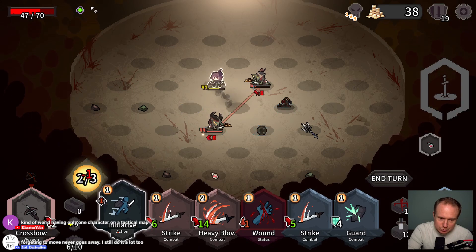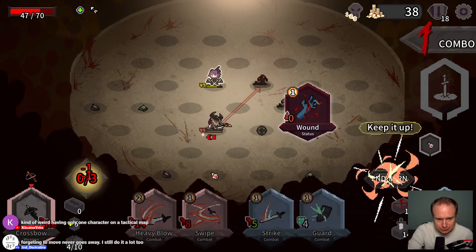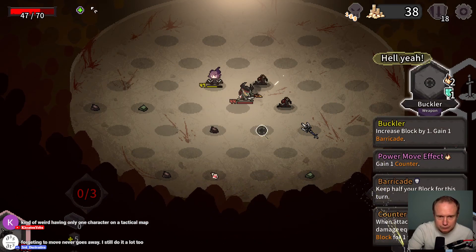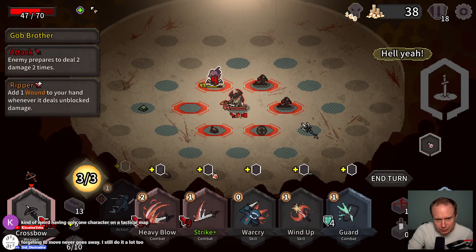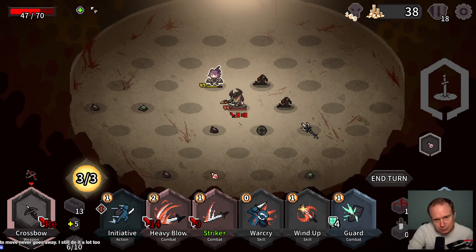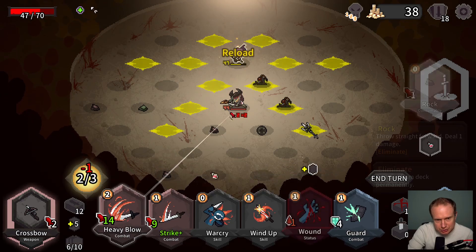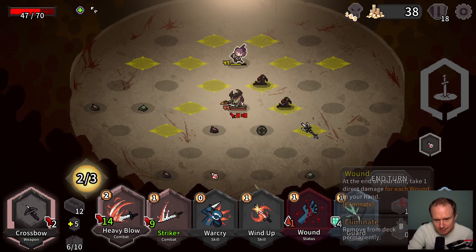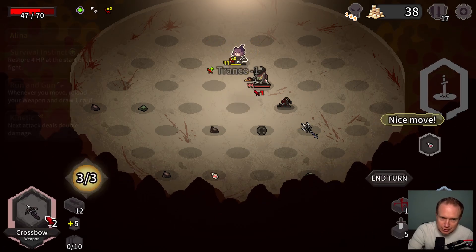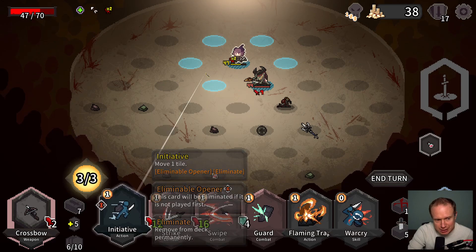I think we just move to here — that gets us the free reload, gets rid of the wound card. The arrow is a little misleading there. Let's see, if I move here I think I can shoot — can I shoot downward? No, that is not a thing I can do.